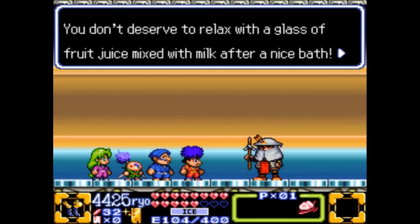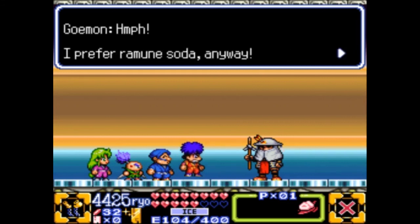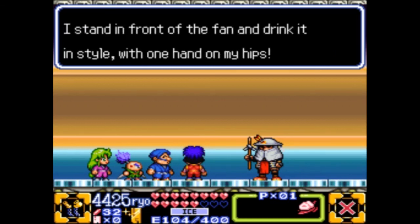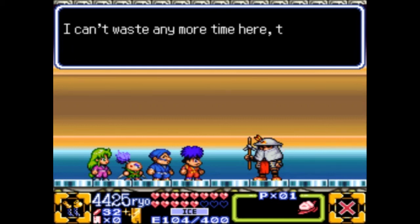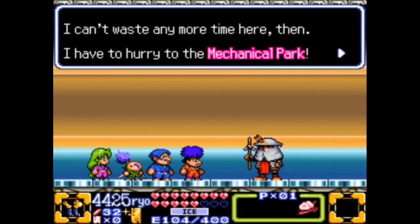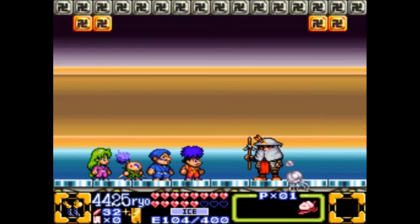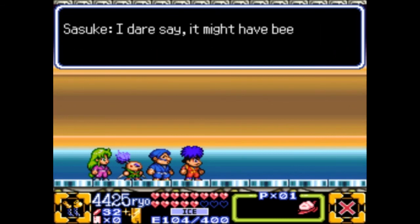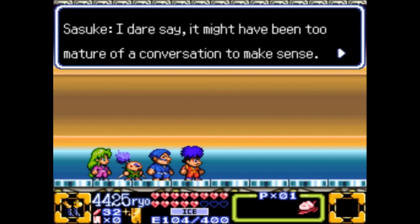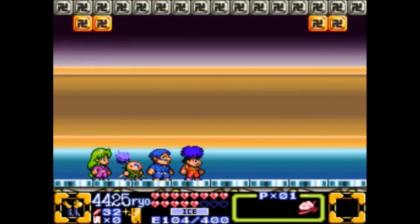Glass of fruit juice mixed with milk — I have not tried that before. 'I prefer ramen soda anyway. I stand in front of the fan and drink it in style with one hand on my hip.' On your hips, you say? You are more intimidating than I thought. 'I can't waste any more time here — I have to hurry to the mechanical park. I better excuse myself before this cool post-bath feeling fades.' The laugh track is kind of weird. I don't really understand what that conversation was about. It may have been too mature of a conversation to make sense. Goemon, I'm more of a coffee and cream guy myself. Yes, I'll save.